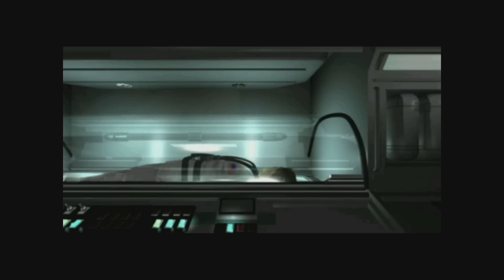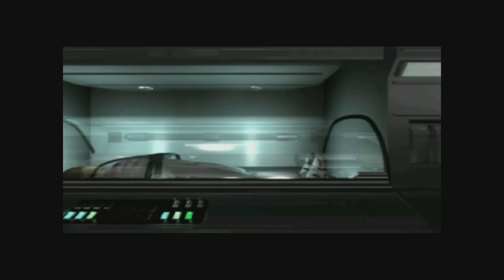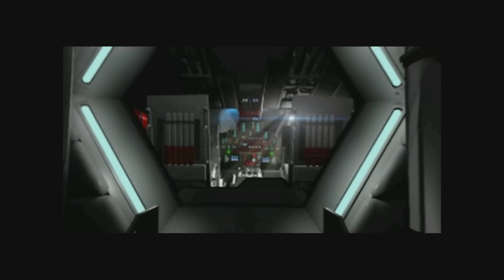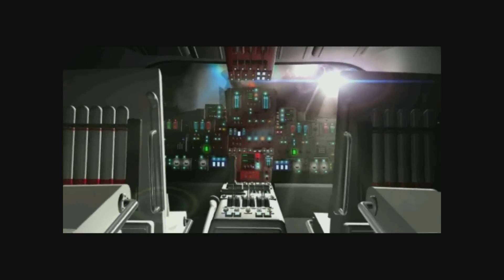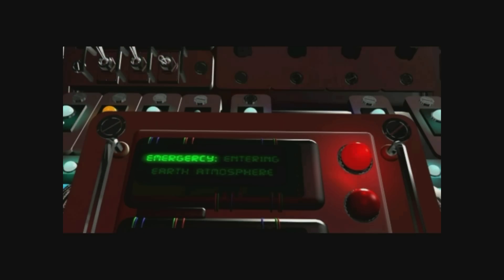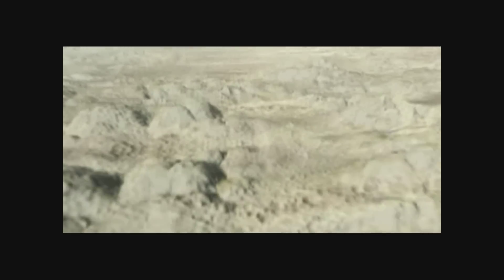Incident type 5. Thrust system critically damaged. Search procedure for a host planet activated. And I'm going to shut up for this cutscene. Search procedure for a host planet completed. Programming coordinates for emergency entrance to Earth's atmosphere. Distance covered: 412 light years. Time: 1764 Earth years. Planetary impact imminent. T-minus 10 seconds to impact. 9, 8, 7, 6. Emergency landing procedure initiated. 4, 3, 2, 1. Impact.